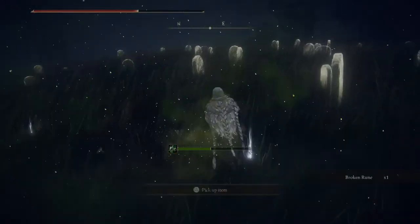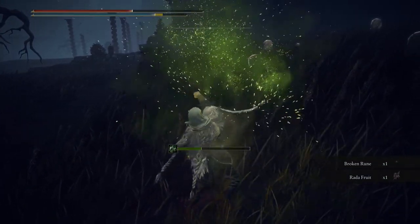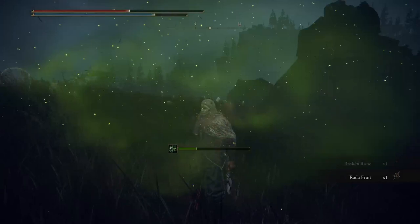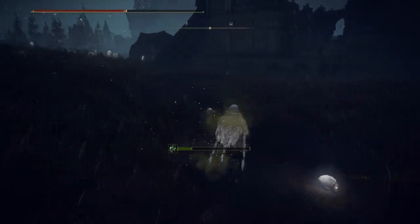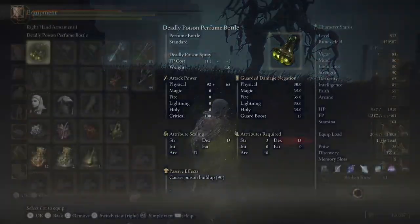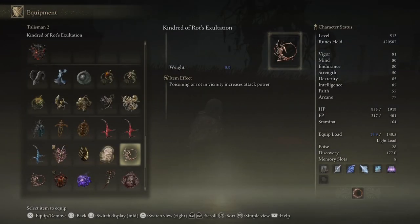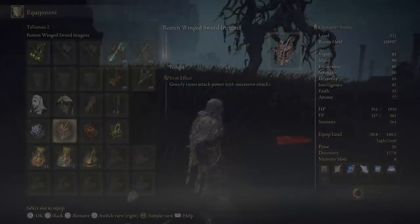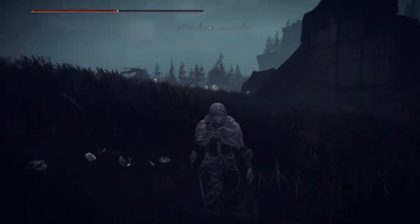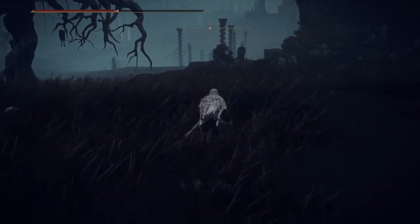I actually poisoned myself when I threw it up in the air. Just tossed it up — blah blah blah — and poisoned myself. So if you use that skill, it's probably best to have the Kindred of Rot's Exultation talisman equipped. Since you're going to 100% poison yourself, you might as well get a damage boost from it.